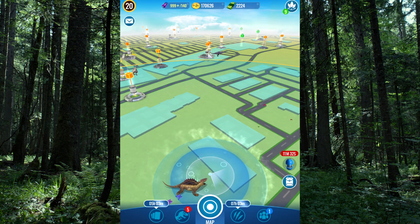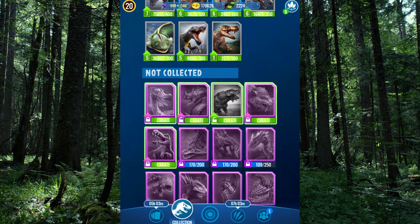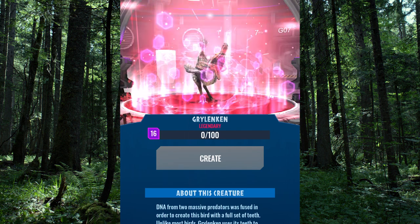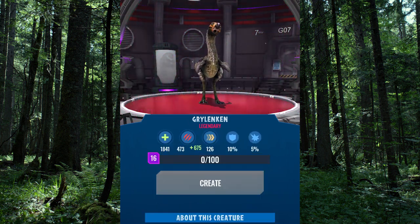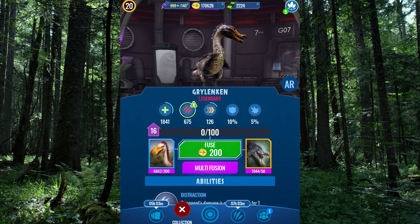I can literally make an entire separate video on how insulting and unbeneficial the VIP is in this game. However, you're here for the new update and the new creatures we've gotten. So we're going to come all the way down here. First on our list, I've actually been anxious to see, is the Grylan Ken. So let's go ahead and unlock this bad birdie. 1841 health, not a lot of attack, has actually pretty good speed for this game.